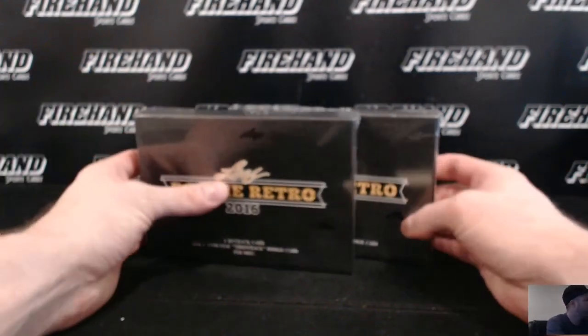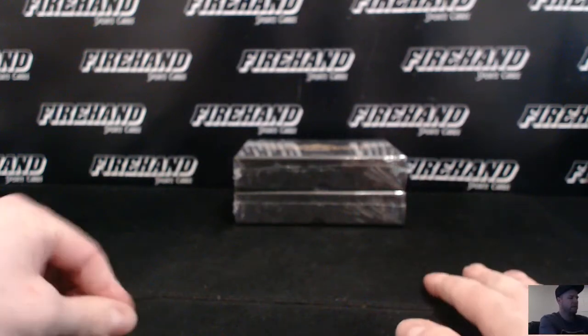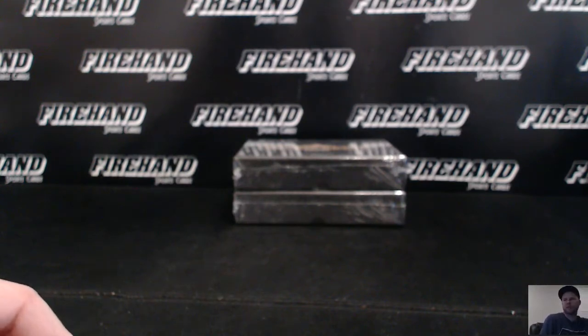Alright guys, here we go. Rookie Retro box number 64. Last two boxes of the case here. We roll an odd number, break the top box; an even number, break the bottom box. This is also with a letter draw.